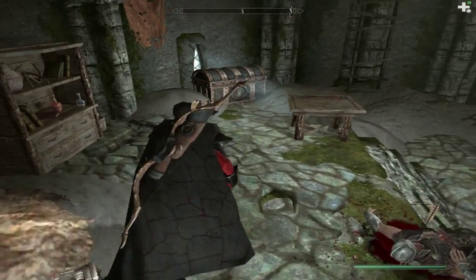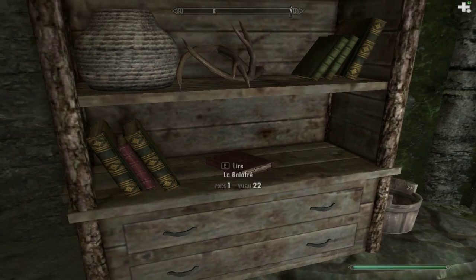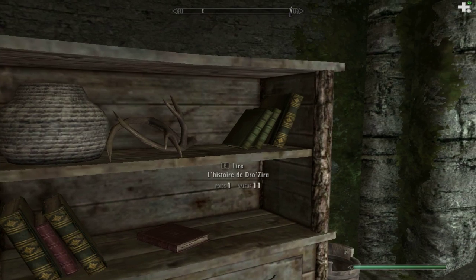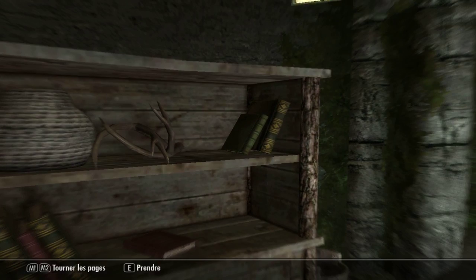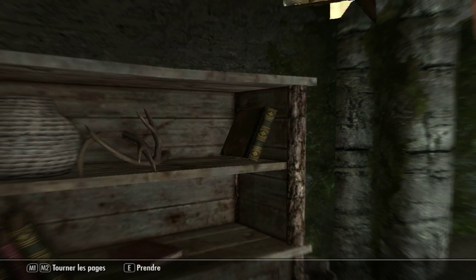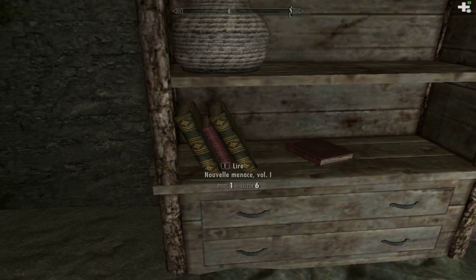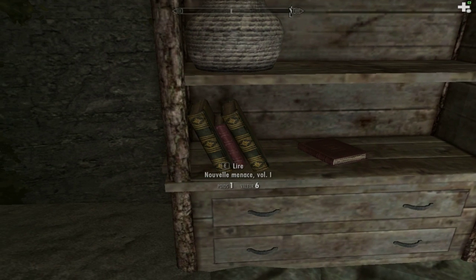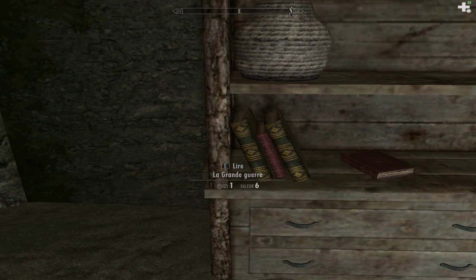On va les fouiller, c'est bon. Un coffre. Et des potions. Toujours bien utile. Le livre déjà pris. Histoire de Drozira. Les enfants du ciel. Hop, in the pocket. Chant du retour, volume 7. Dans la poche. Nouvelle ménage, j'ai déjà. Un grand guet. 14-18. Tu vois qu'il parle de 14-18? Je pense pas.